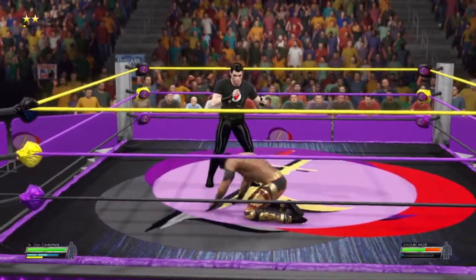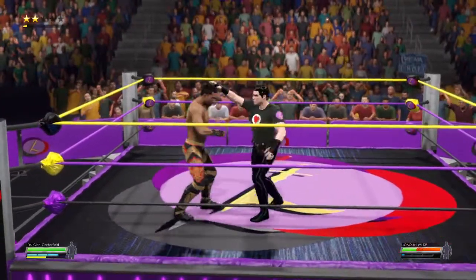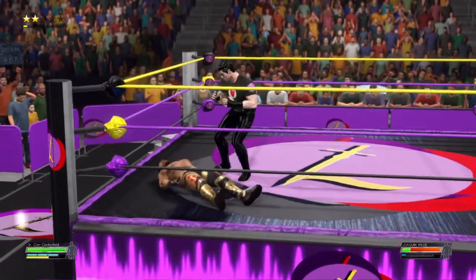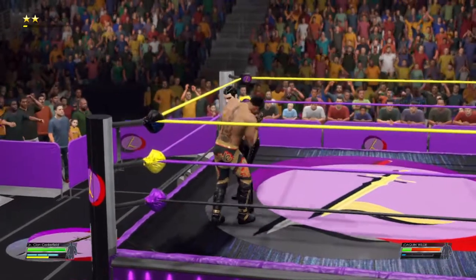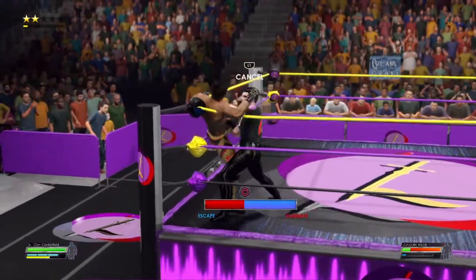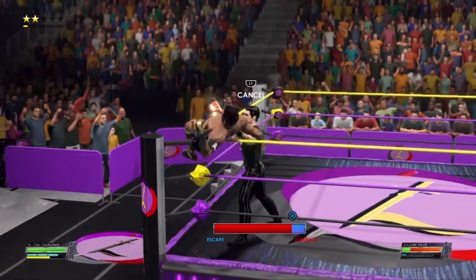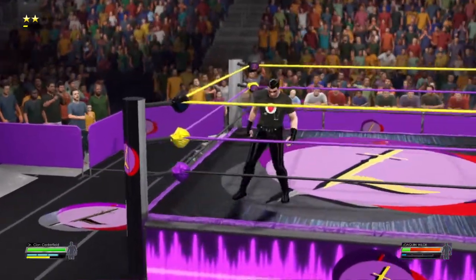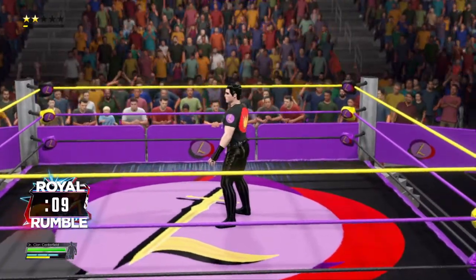He's begging him to get up so he can put him back down. Standing dropkick — great ups. Desperate attempt here to get back on his feet. And into the corner he goes — that was a perfectly placed target. Wilde trying his best, but couldn't avoid elevation. He's been eliminated.